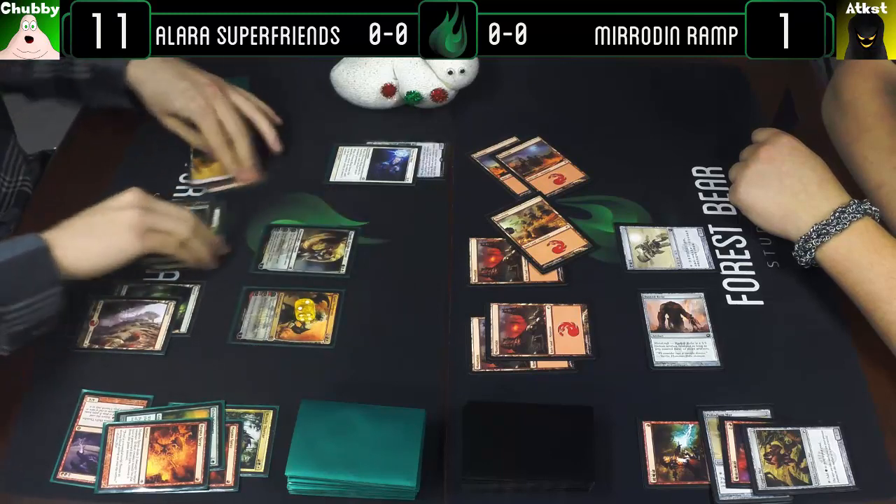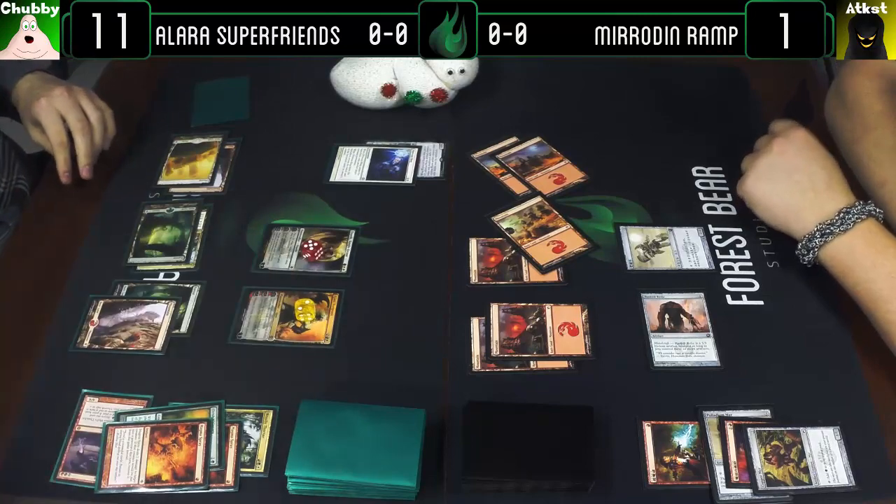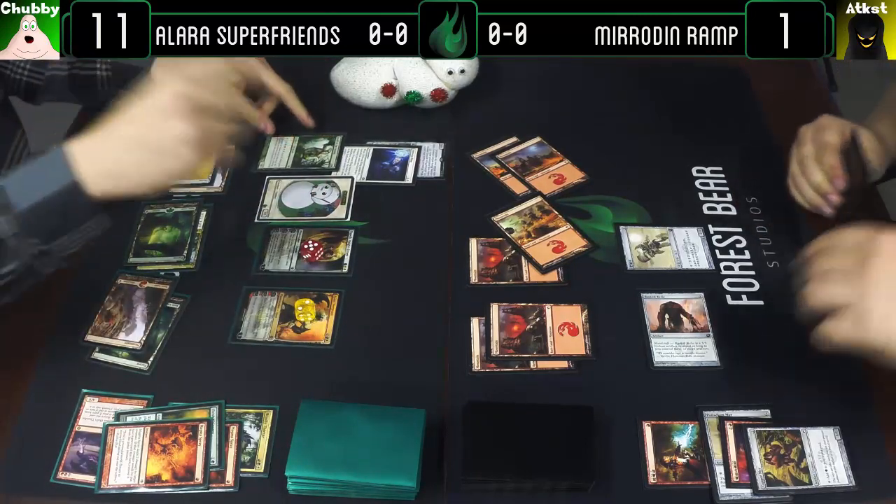Play a Planeswalker — play an Elspeth — which will make a 1/1 soldier token. And I'll play a Druid of the Anima and pass the turn.